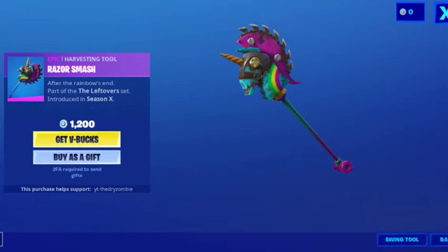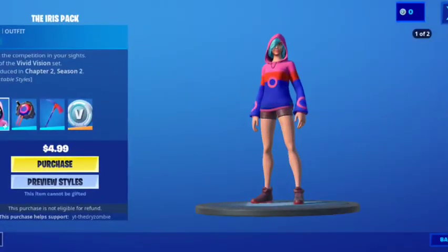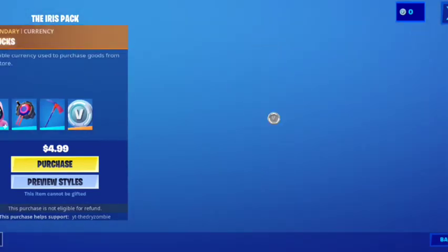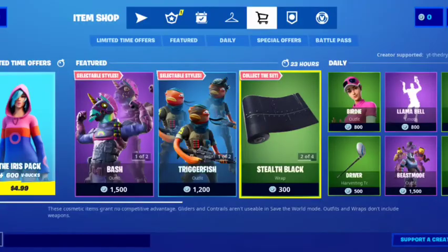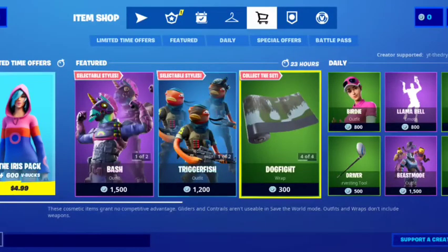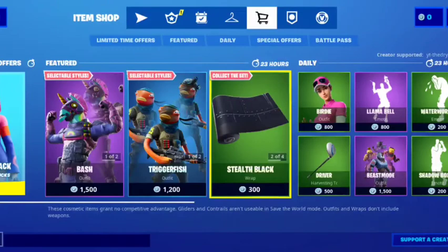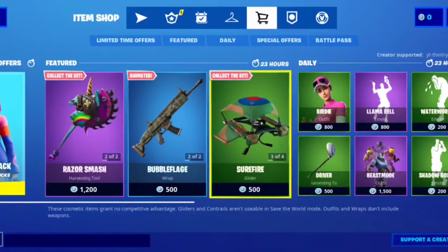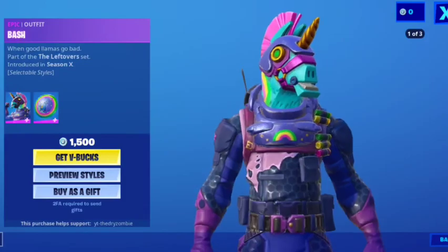I'm gonna have Razor Smash. And that's it. As you can see, the Iris pack is still in here — it's gonna be out for part of next season, and then the new Star pack is going to release. Anyway, that's it for the video. Creator code is DRYZOMBIE — don't have to use it, you can use anybody's, but that's mine if you want to use it. We'll see you all in the next video. Like and subscribe, and be sure to tune in for my event livestream Monday — it will be at 2 p.m. Eastern time, so 11 a.m. for some of you watching this. That's gonna be all for the video. Goodbye!